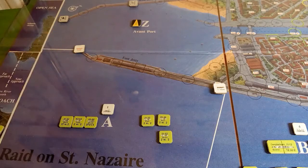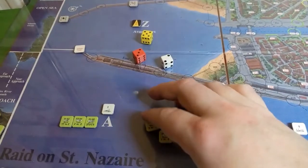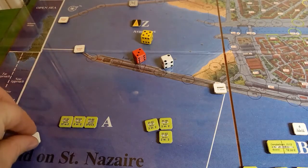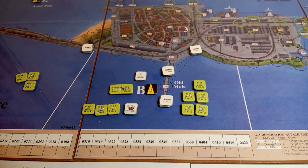That's dockside defensive fire for zone B. Zone A only has one gun and they need a one to get a success, so that should be a miss. Rolling — we get a three — yes, they miss. That's good. Next time I'll try to even out the guns between zones.